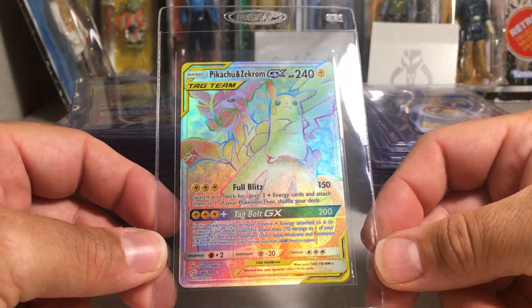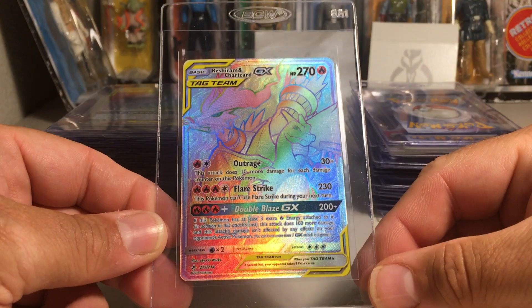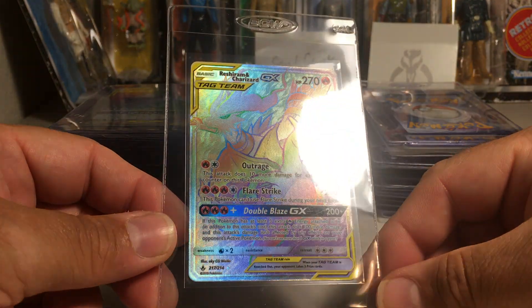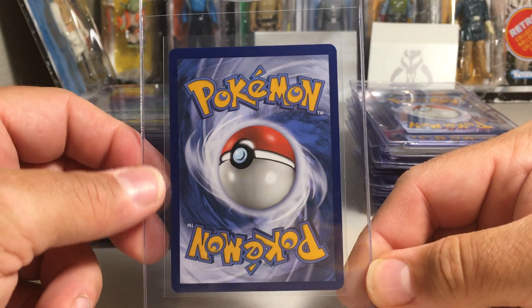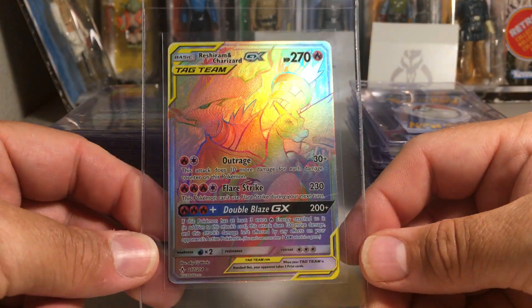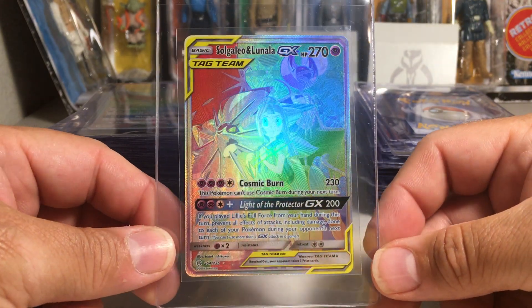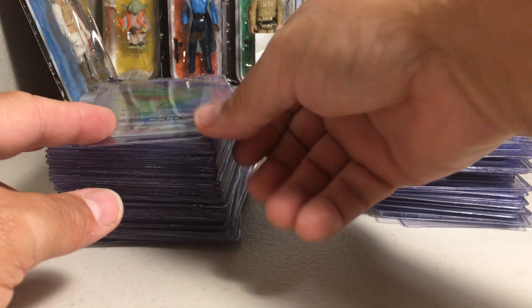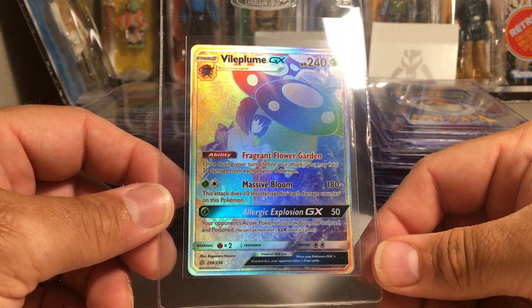There's a Pikachu and Zekrom GX secret rare. And here is the big Reshiram and Charizard — this one looks pretty good, I really hope it gets a 10. It probably won't because it's kind of off-center on the back, but the front looks great so we'll see. We have the Solgaleo and Lunala GX — really cool looking card, very clean. Got the Espeon GX — beautiful card, just like all the hyper rares. And we've got a Vileplume GX full art, and the Oricorio GX full art.